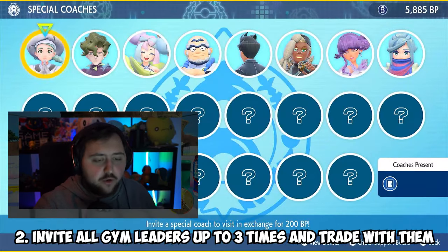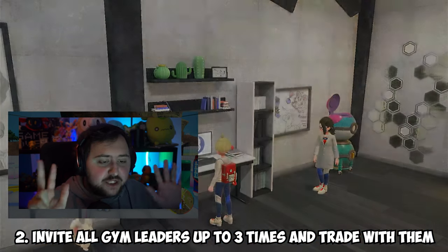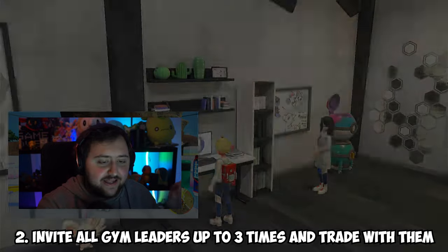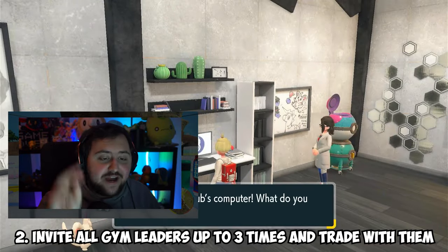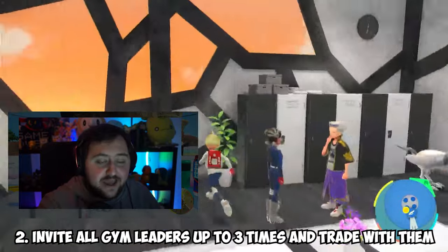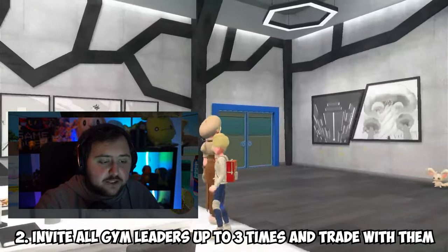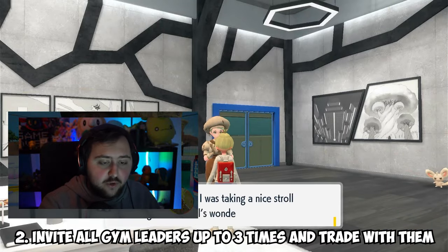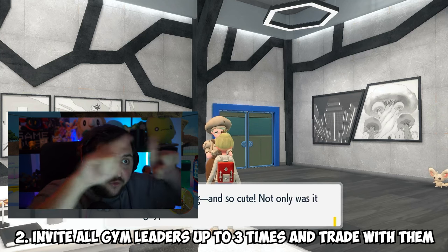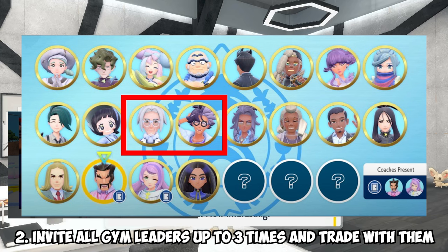Once you've got all the BP, head over to the League Club Room. You'll have eight free gym leaders to start with, so begin inviting them. If you invite three of them and keep inviting those same three people, you'll get the ability to trade with them. Once you've talked to them, invited them three times, and traded with all of them, you'll unlock their golden bars. If you get the gold bar on three different characters — which unlocks after trading with them — you'll first unlock Jacques and Clavel.